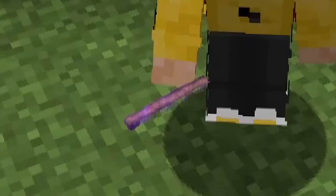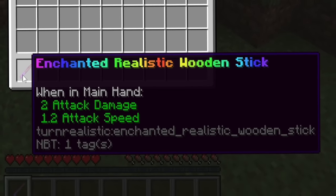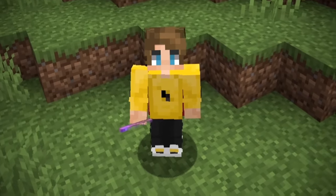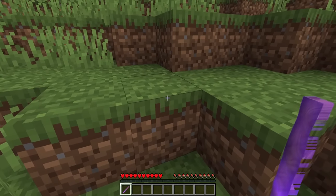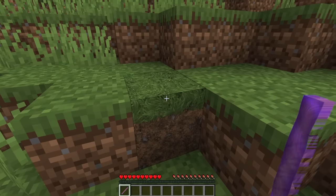Here it is, guys, in my hand — the realistic enchanted wooden stick, and this will give us the ultimate power of realism. See this dirt block? Well, now it's real.